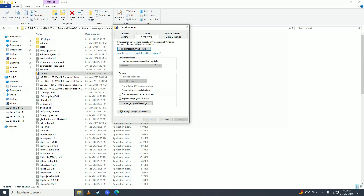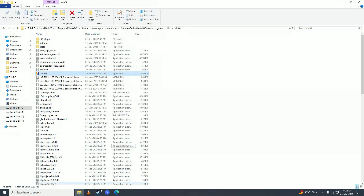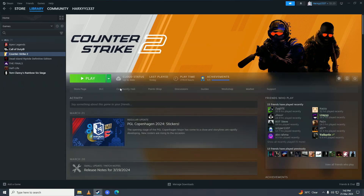Go into the Compatibility tab, check Run This Program in Compatibility Mode, and select Windows 7. Also check Disable Full Screen Optimizations. Click Apply and OK, then run the game from there — that should fix your Horizon Forbidden West crashing.